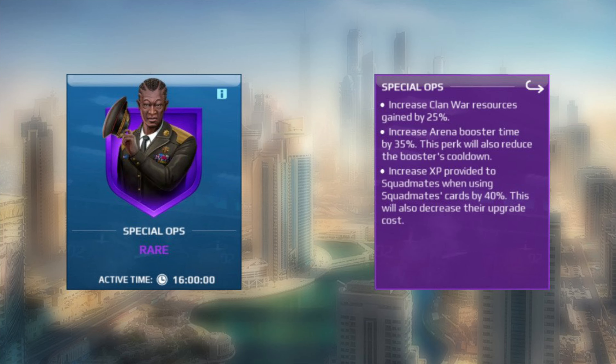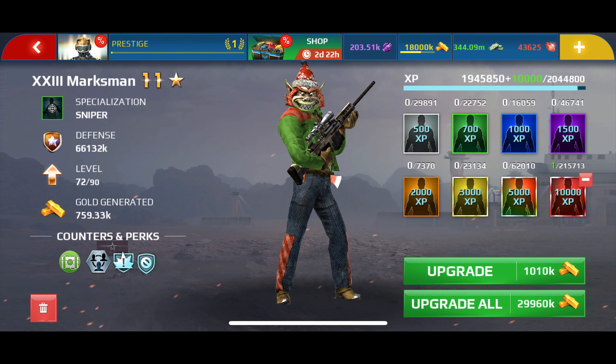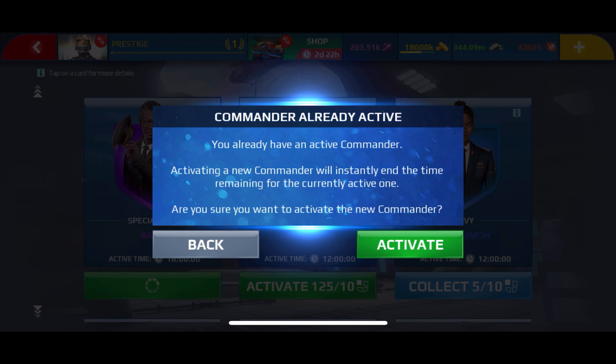Last on the list is the Special Ops rare commander. Its description says: increase clan war resources gained by 25%, increase arena boosters time by 35% — this perk will also reduce the cooldown time — and increase XP provided to squadmates using cards by 40%. It also reduces upgrade cost. Before activating the commander, we get 10 resources per PVP with max insignia, and the upgrade cost for one 10k card is 10,000 gold.